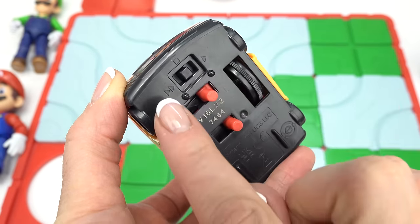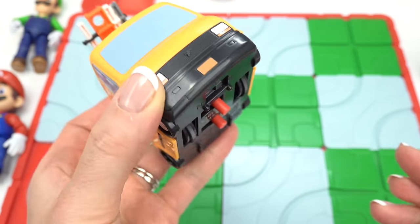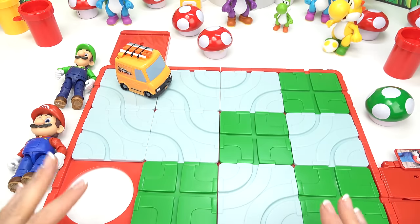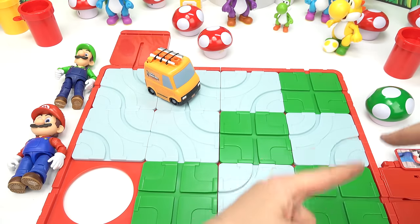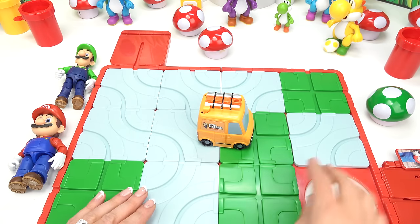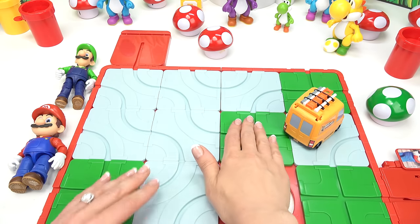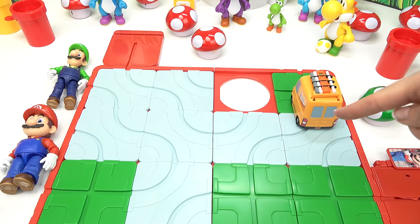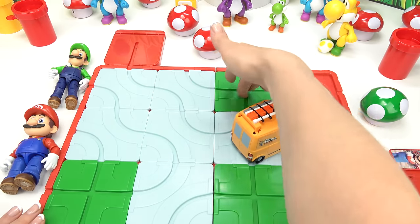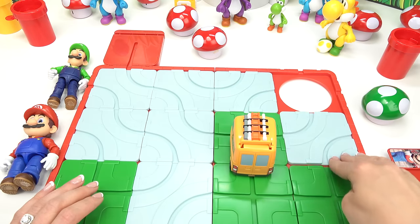We could either turn it on slow mode or fast mode — let's do slow mode for now. The wheels are rotating. Let's go ahead and put it right here. There it goes! Which way should we go to get to the finish line? It might go straight. Oh no, which way is it going? That way? I'm going to press this so it can back up a little bit — it's going to back up here. Let me go ahead and switch these. Press it forward.